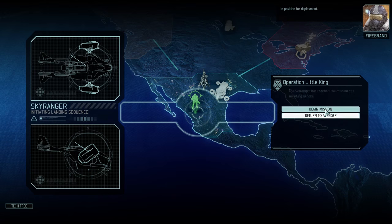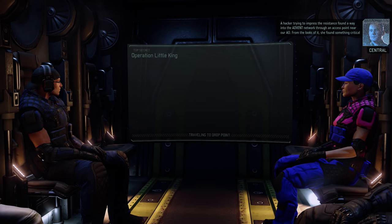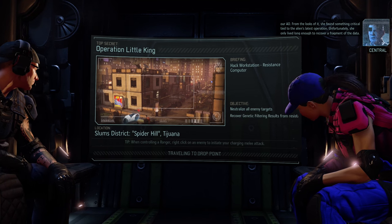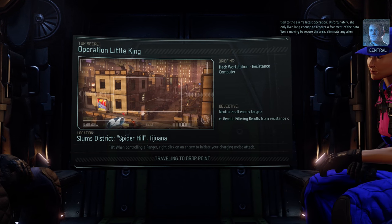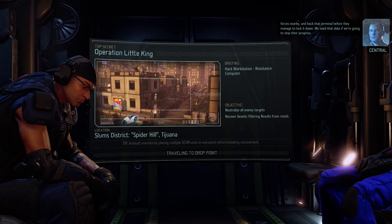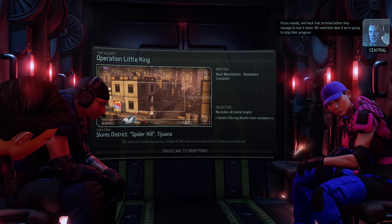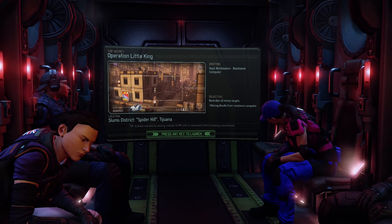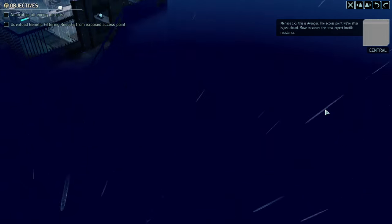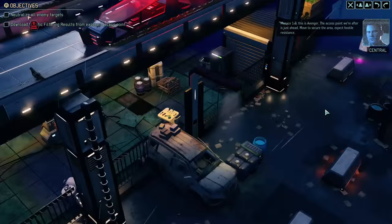I love that Sky Ranger — sorry, it corrects me sometimes. We have a good relationship. Slums District called Spider Hill. Sounds like a nightmare. Tijuana. Let's touch down. Minus 1-5, this is Avenger. The access point we're after is just ahead. Move to secure the area. Expect hostile resistance.